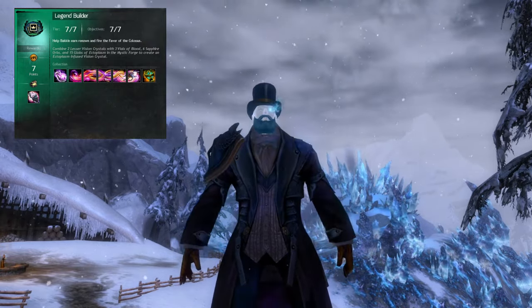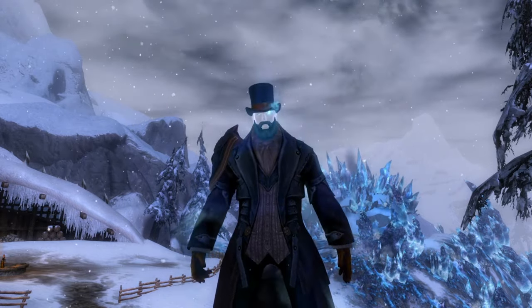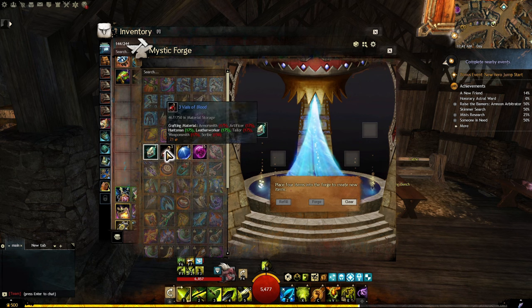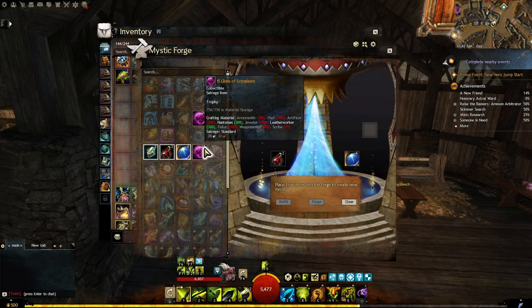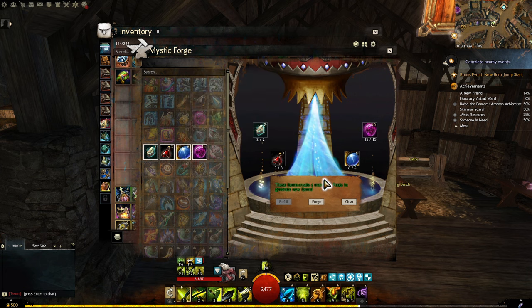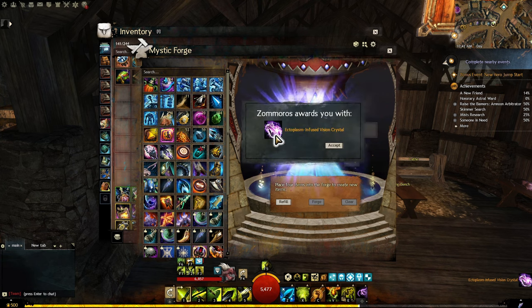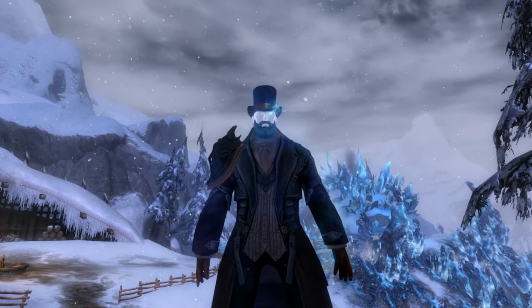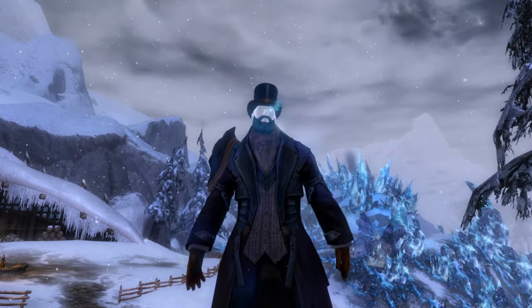Before you start working on the achievement Legend Builder that will reward you the torch Favor of the Colossus, first you have to unlock it. To do that, combine two Laser Vision Crystals with three Vials of Blood, six Sapphires, and 15 Globes of Ectoplasm in the Mystic Forge to create an Ectoplasm Infused Vision Crystal. After you consume this item you'll unlock the Legend Builder quest and two more achievements.